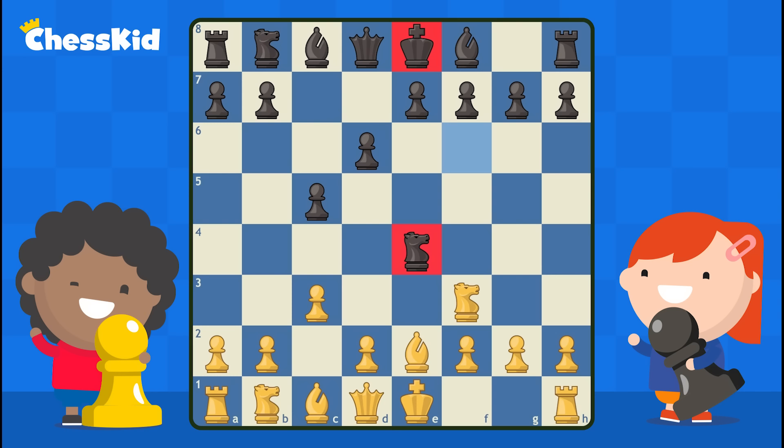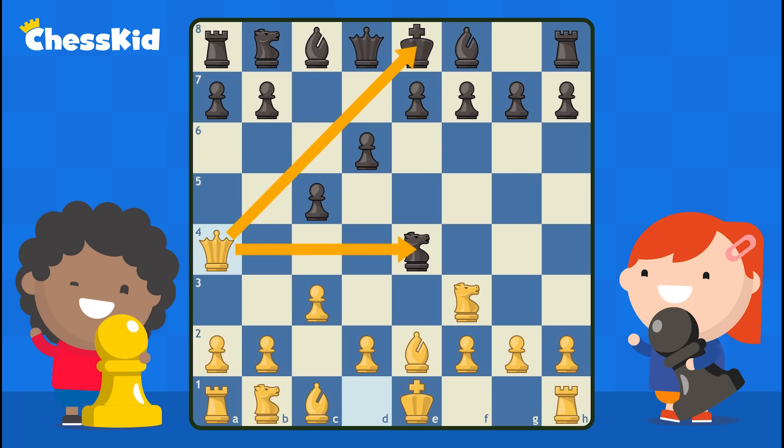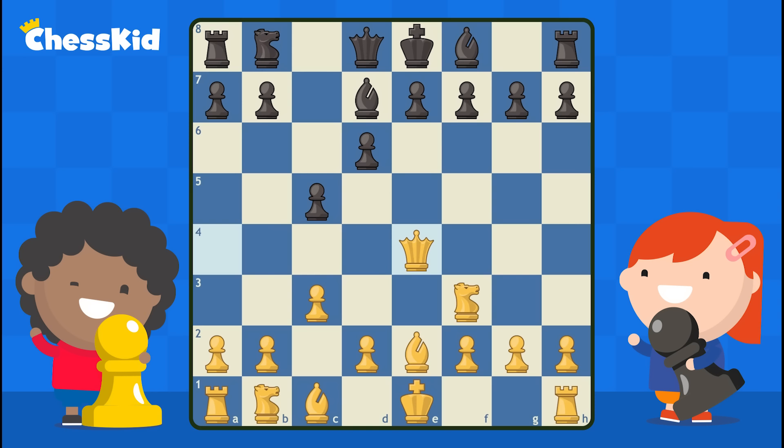We're going to use that same idea that black just used, this time against black: queen to a4 check. We're traveling to the left, but aiming back to the right on the diagonal and on the rank. No matter what black does to get out of check, he's going to block with something — let's have him block with the bishop. Our queen's going to swoop over and capture this knight. If it's to get three extra points off the chessboard, I would certainly do it. Remember this idea: if you aim at two pieces with one, it's a double attack, and that's a great way to pick off the enemy pieces.